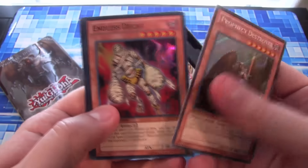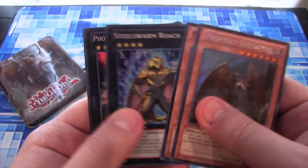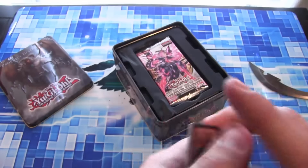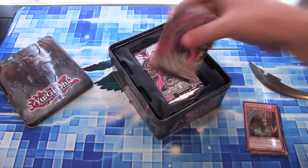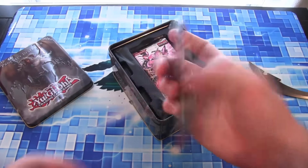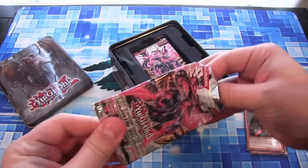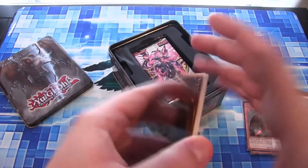So there you go — Prophecy Destroyer, then Endless Decay, Still Swarm Roach, a Photon Strike Bouncer, and Infernity Barrier — some good promos for that. From our packs, we had Galactic Overlord pack, which I open up a lot. I think it's one of my favorites.